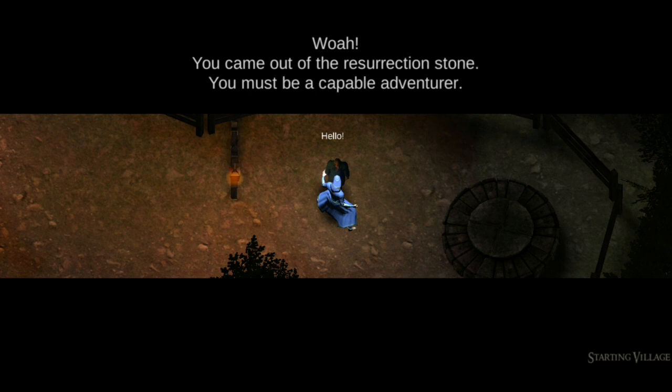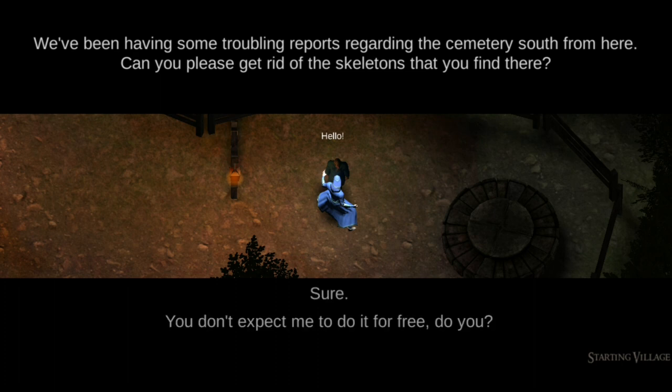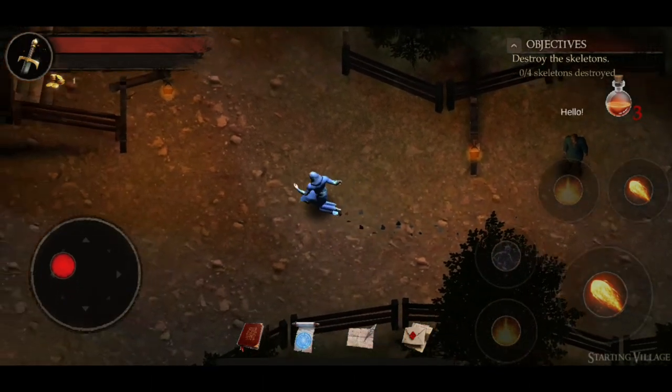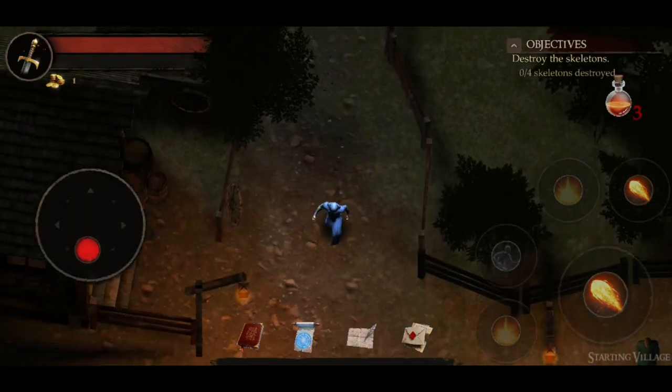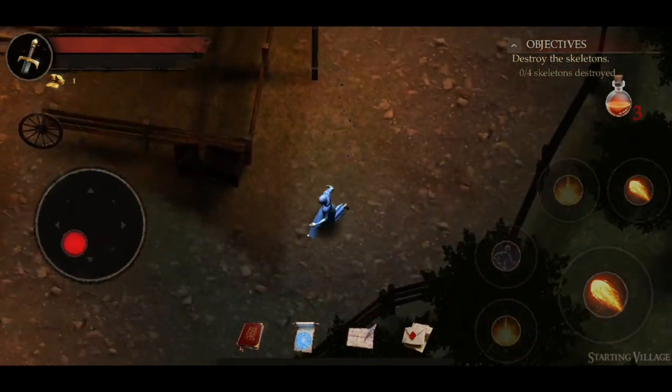Let's go ahead and talk to this guy here. So: 'You came out of the Resurrection Stone — you must be a capable adventurer. What is it that you want? We've been having some trouble reports regarding the cemetery in the south from here. Can you please get rid of the skeletons that you find there?' So that's our very first mission. The cemetery is not far — just follow the road south. Let's head down south and see what's what.